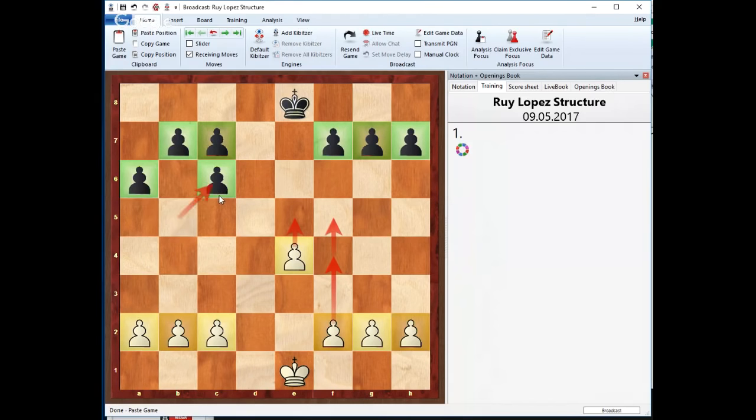The bishop taking on c6, which White has to make in order to achieve this structure, gives away a huge advantage — that's the bishop pair. That's always a little bit of a problem. The good news is that we don't have to worry too much about it because Black is quite undeveloped in most case scenarios and thereby cannot easily take any resources or advantage against this.